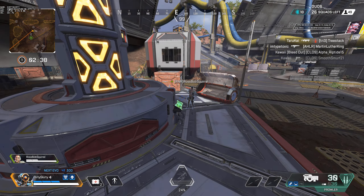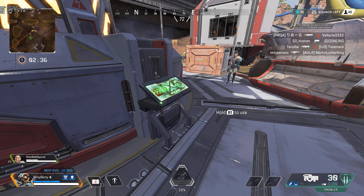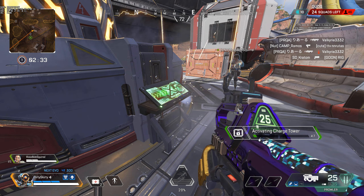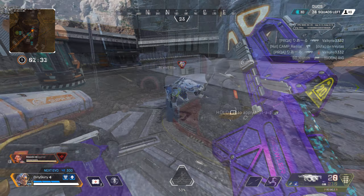From here you need either a charge tower or a downed teammate. Start activating the charge tower, continue holding it while you access your inventory, and select your other weapon to pull it out. If you can shoot while you continue to charge the charge tower, that means the glitch is active.